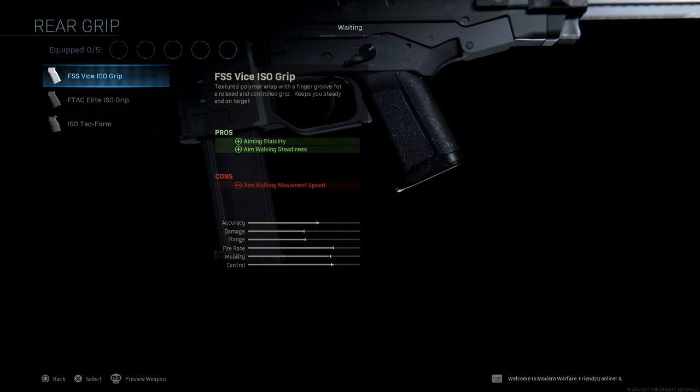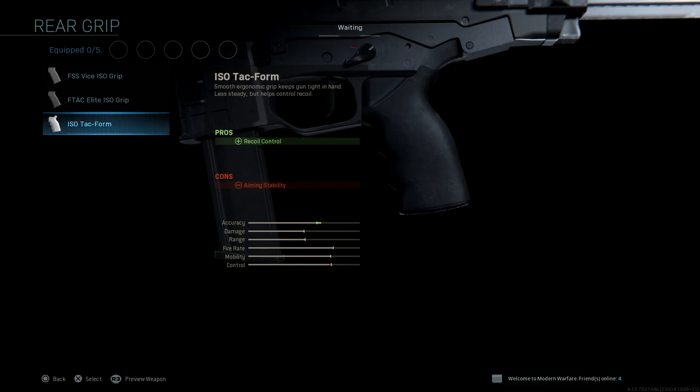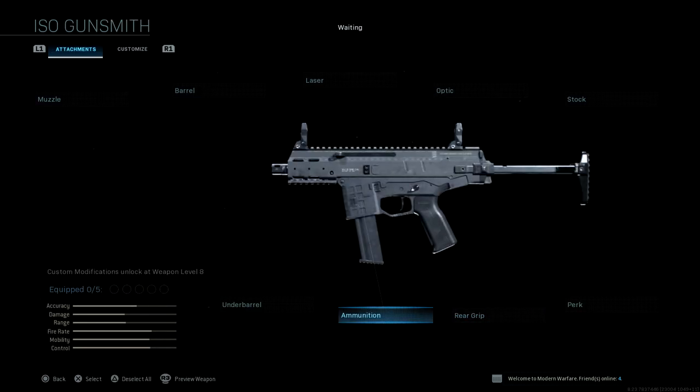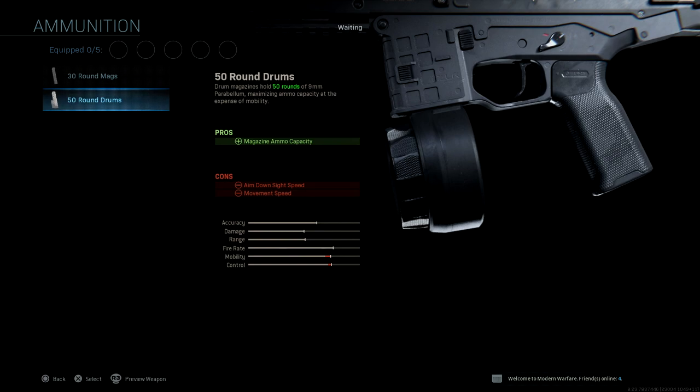Rear grips — we have the FSS Vice ISO grip, we have the F-TAC Elite ISO grip, we have the ISO-TAC Form grip, and that is it. Ammunition options — we have two: we have the 30-round mags, and we have the 50-round drum mags.